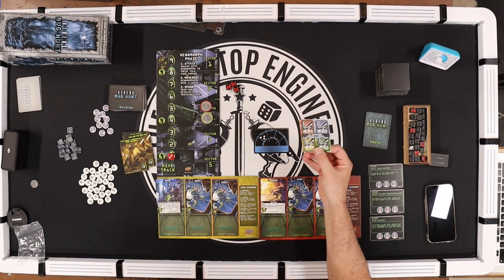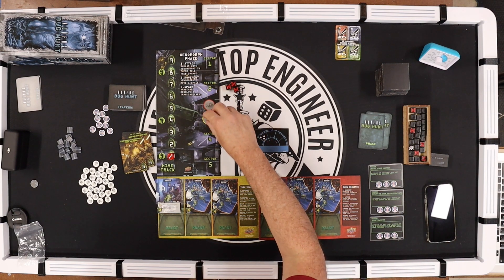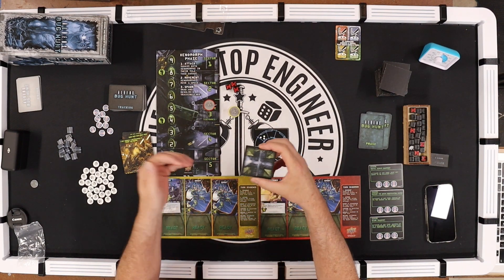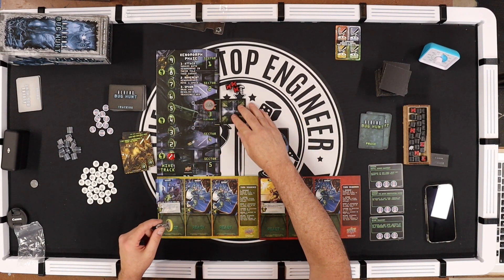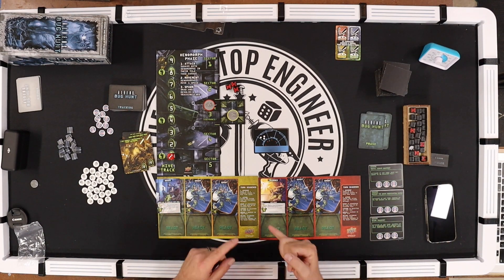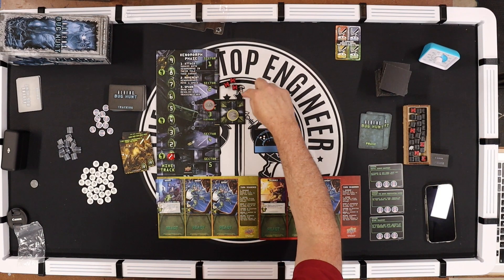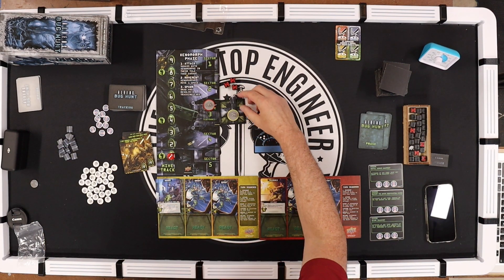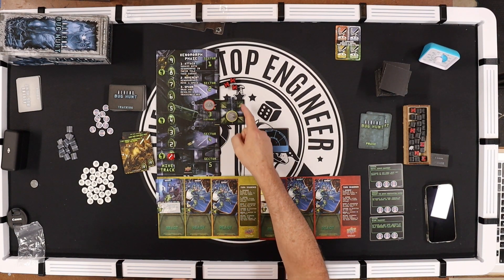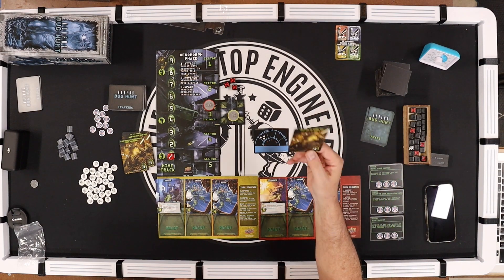The first card revealed is the lieutenant card — it lets me choose either player. I'm going to have Drake move and reveal a tile. Tiles have a flashlight on one of the four sides, placed where the character entering for the first time is coming from. This side is barricaded, these two are not. For his second action, Drake breaches a barrier here, meaning there is free movement between the tiles. You get three movement points — it costs two to move through a barricade, one for an unbarricaded tile.